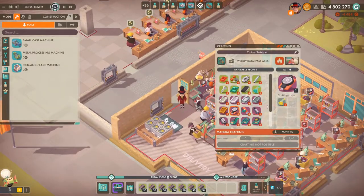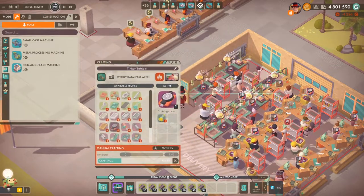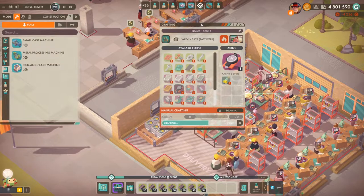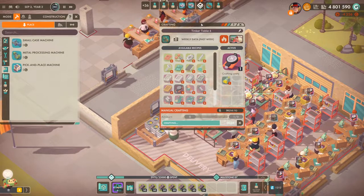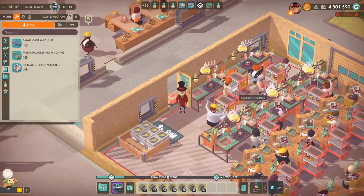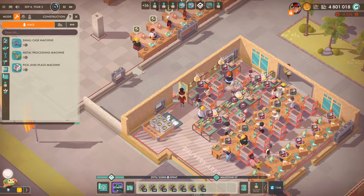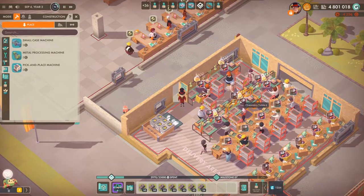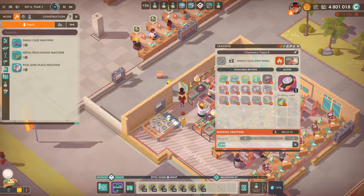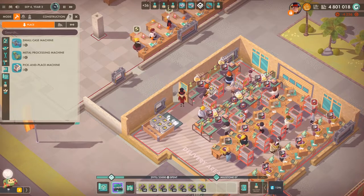Another very nice quality-of-life change: this upgrade button right here. I intentionally didn't upgrade this tinker table just to show you guys. There goes the workstation upgrade — you don't need to tear down the tables anymore, mess up your logistics, build a new one, and reassign everything. You just click that upgrade workstation button and you're done. That is definitely a very helpful change.